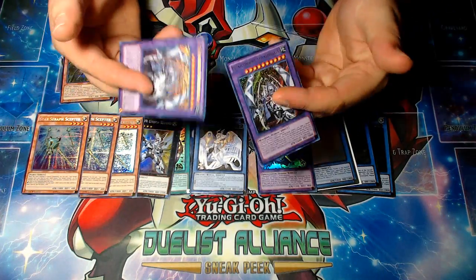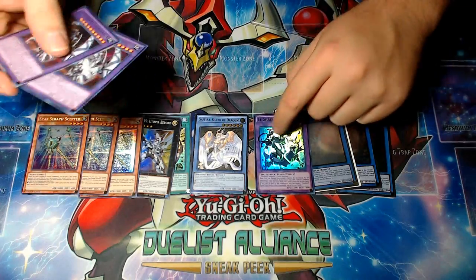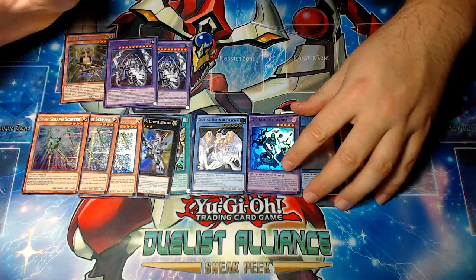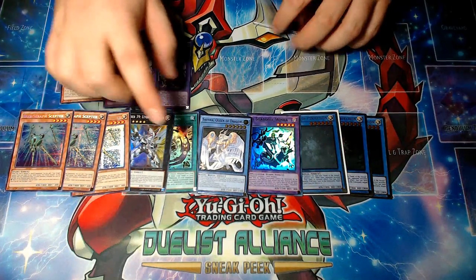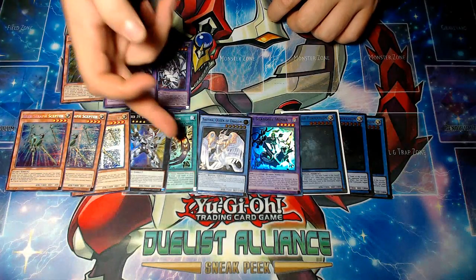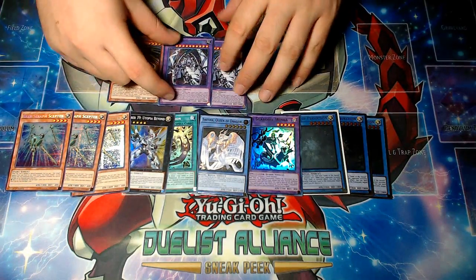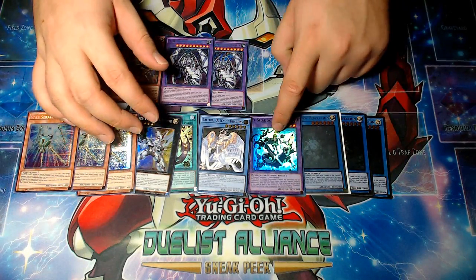At least these aren't signed. Like, what is that garbage? I'm so happy that I know how to remove this without damaging the card, or else I would be way more triggered than I am right now. Interesting that the other Shaddoll Fusion — I mean, I had to order most of this separately and piece it out from different stores. That's why there are 15 different packages — I literally just went with what got me the best deal. But still, signed though?